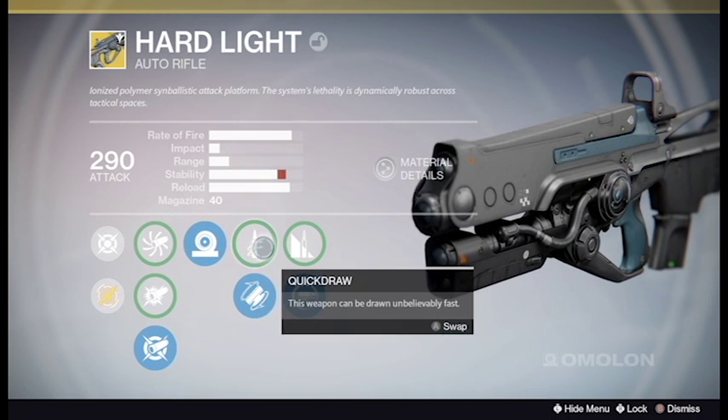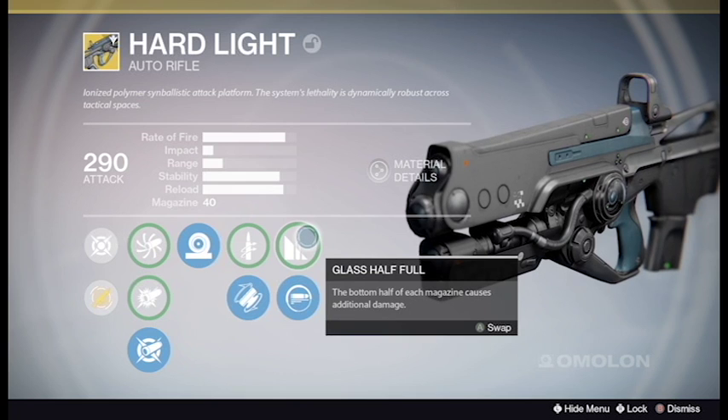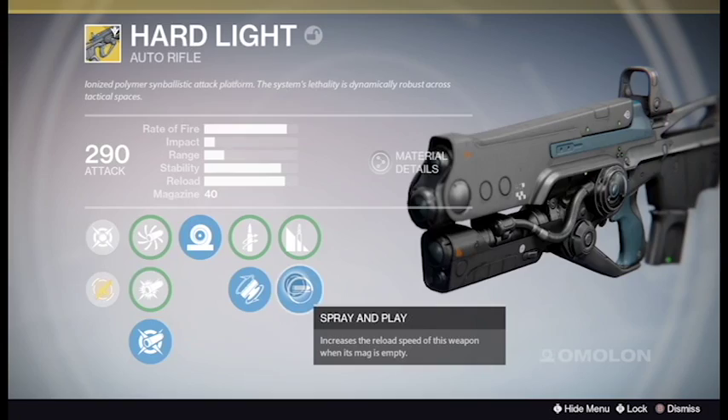In its perk selection tree, it has Quickdraw, which reduces the time for the weapon to be drawn. Its second perk is Fitted Stock, which increases the weapon's stability. Its final perks are Glass Half Full, which makes the bottom half of each magazine cause additional damage, and Spray and Play, which increases the reload speed of the weapon when its magazine is empty.